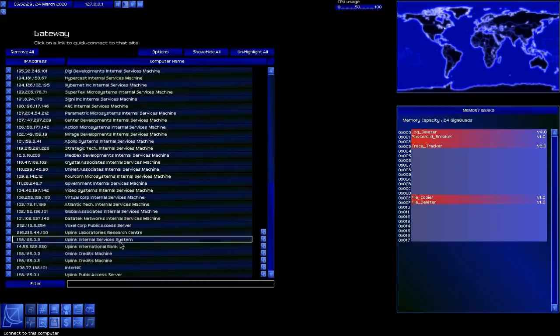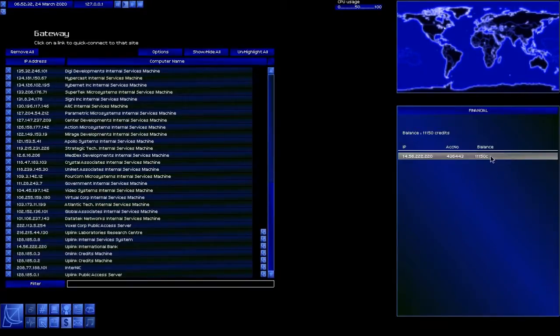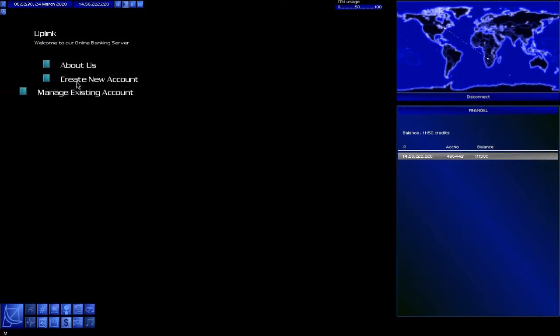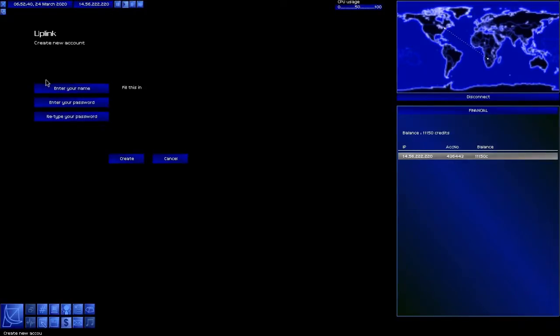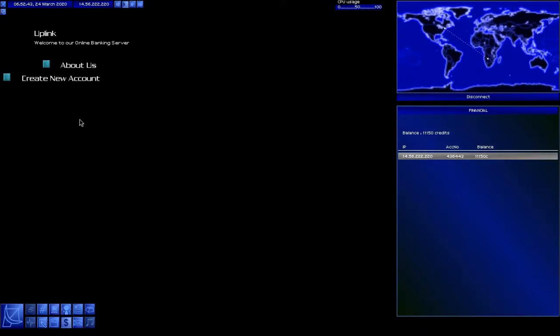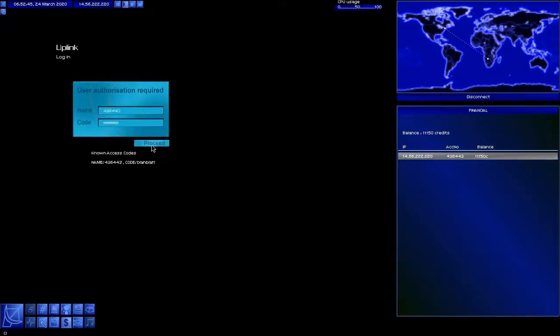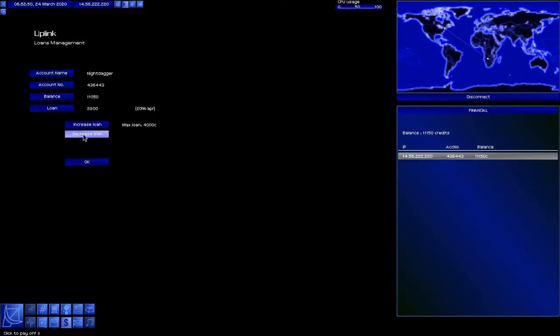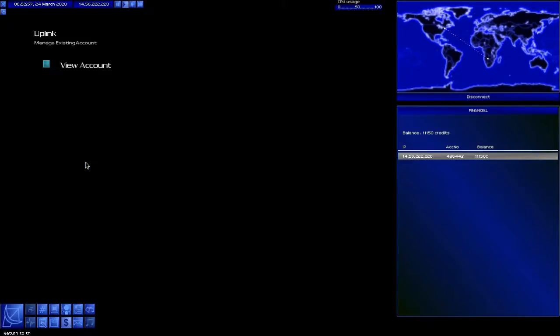First things first, let's check how we're doing. We have about 11,000 credits in the bank. One of the first things I'm going to want to do is connect to the uplink bank. I don't need to create a new account — I need to manage my existing account. I want to pay off my loan. It's going to cut into my available balance a little bit, but that way I'm not paying interest on it. That leaves me with 8,000 credits.